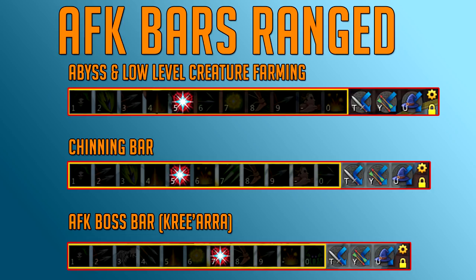The AFK boss bar is one I use at Armadyl, also known as Kree'arra, all the time. It has Death Swiftness, then Snapshot, Debilitate to reduce damage and make it more AFK-friendly especially with lower tier armor, then Rapid Fire for actual DPS, and Corruption Shot. Other than that the bar doesn't really matter — you can use any basic abilities. This is the general AFK bar for Kree'arra that I use and it works.